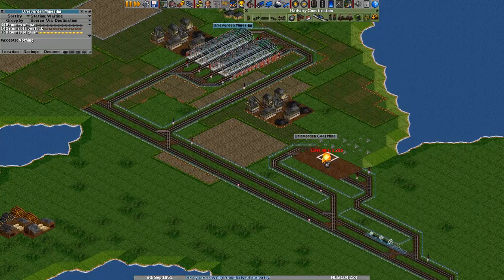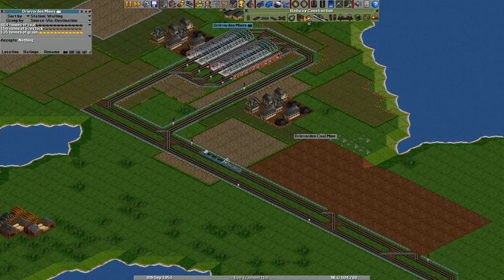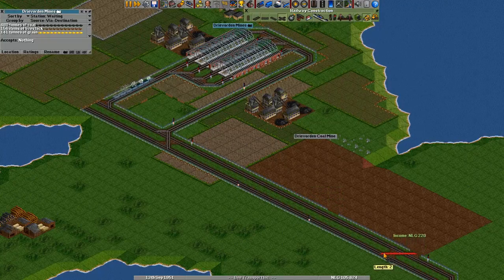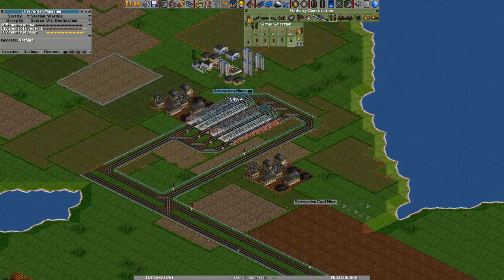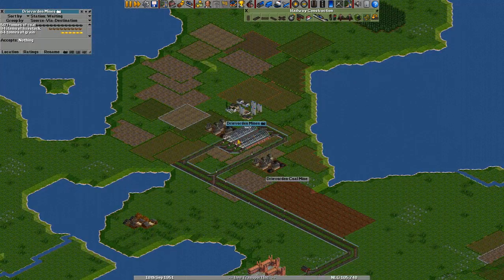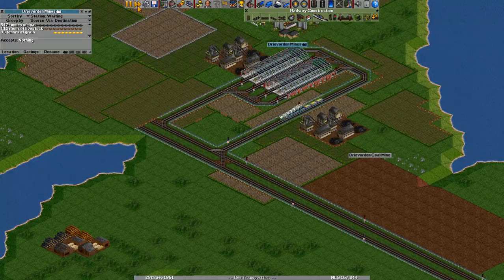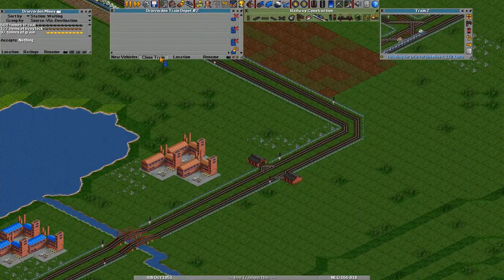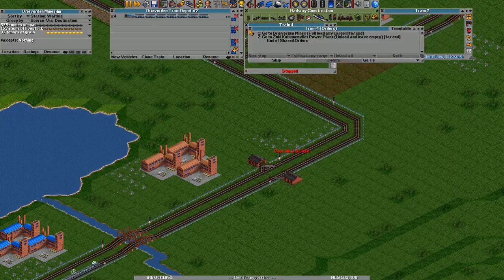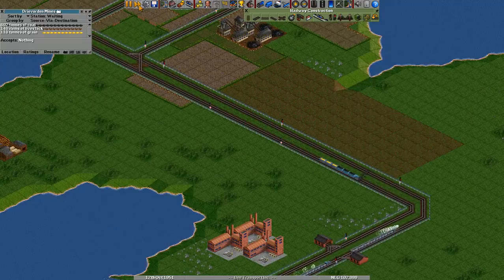Now we can delete this station and actually delete all this rail. We should have just started with the other station — kind of silly to try and put two stations over here when you can have one station that covers the entire area. There seems to be a little bit of a pileup, so what we're going to do is select clone train and control-click one of these — that means their orders will be shared. So if I change the orders of one train, it will change on the other one as well.